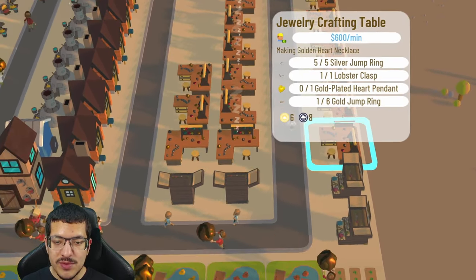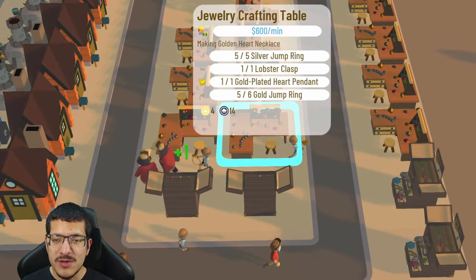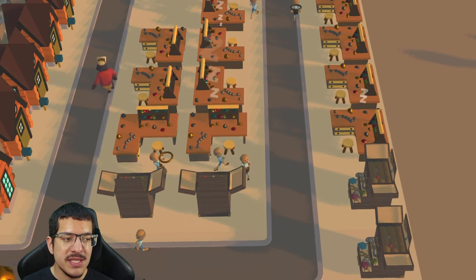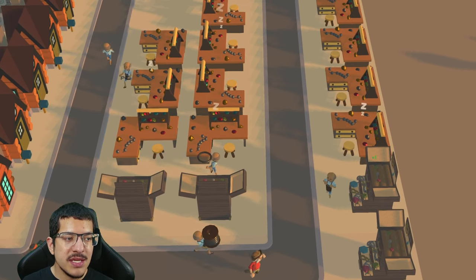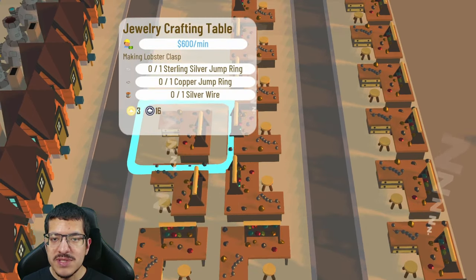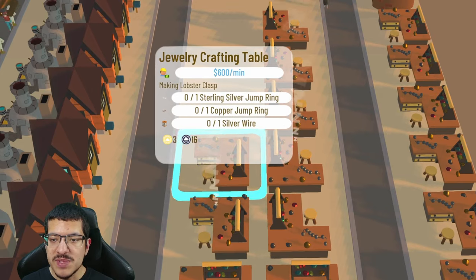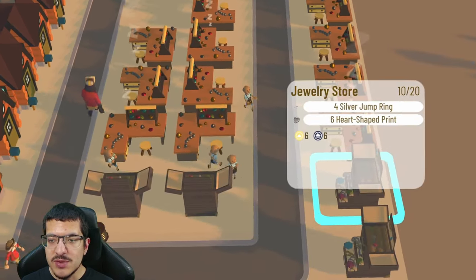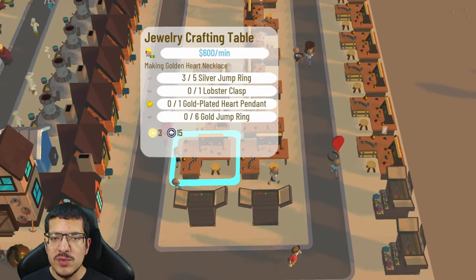There are 15 jewelry crafting tables total: six of them are making the golden heart necklace. Preferably you could have some of these face the jewelry stores so they pick stuff up quicker, but with six of them making it that's plenty for the production rate. Two jewelry crafting tables are making the lobster clasp — they pick up silver wire, a copper jump ring, and a sterling silver jump ring by themselves — and those are also stored in a jewelry store.